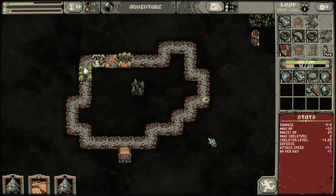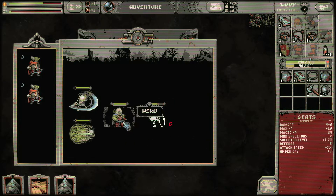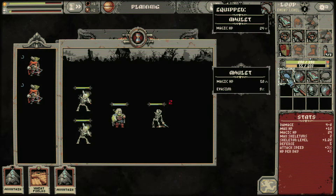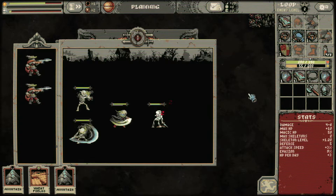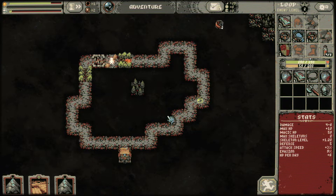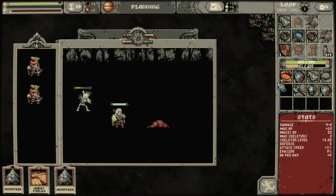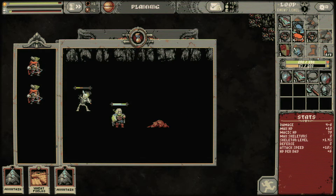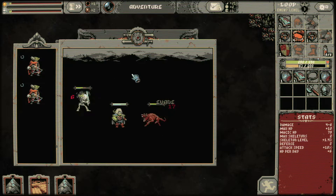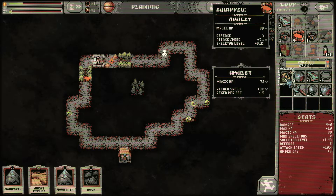I'm not particularly happy about the fact that I'm losing my magic armor. Speaking of magic armor — we have that, and evasion. That's pretty sweet. And it's only loop two. You know how easy it is to lose with a Necromancer. I will focus on having enemies around here. We have another one over here with attack speed and regen per second. I think defense is pretty interesting. I don't know if magic HP ignores defense or not.